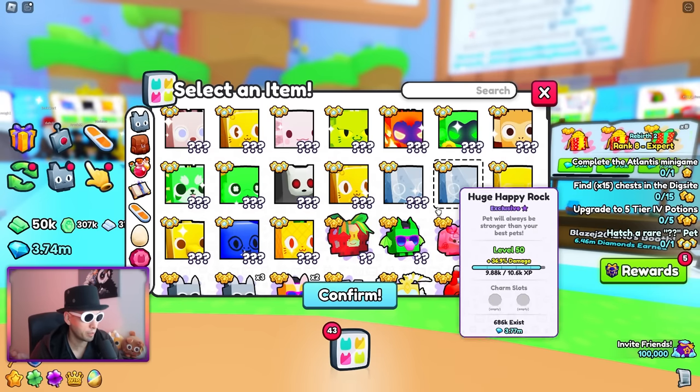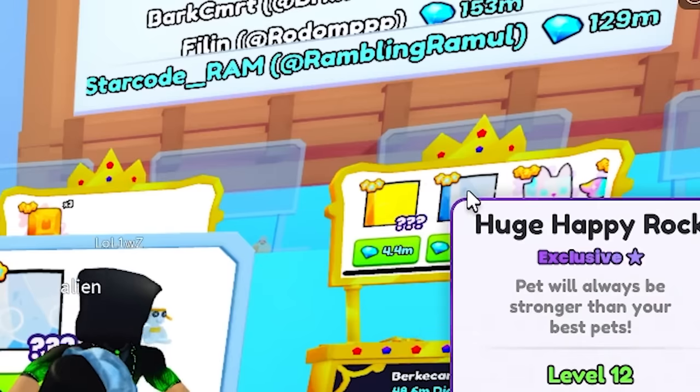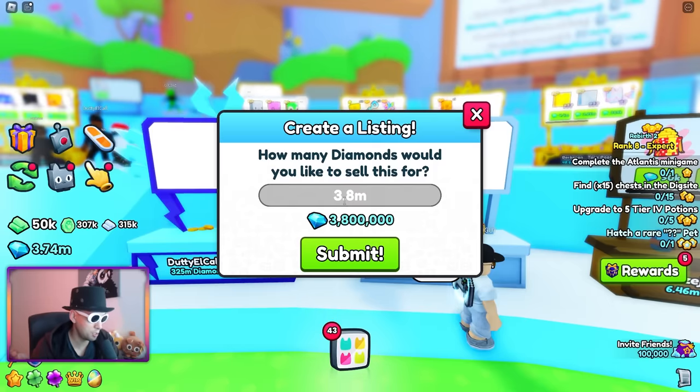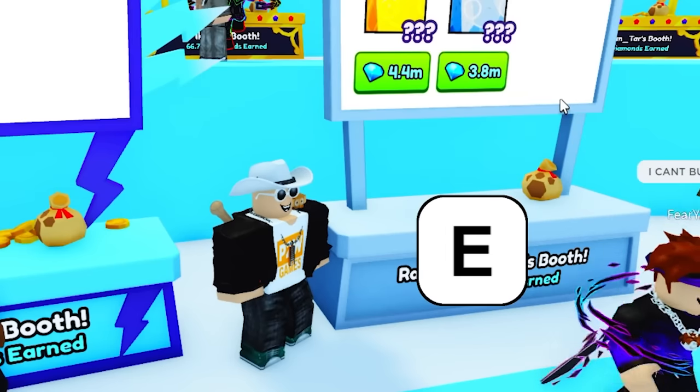Let's do the Huge Happy Rock — 3.6 million. Yeah, 3.85 million. Let's change it to 3.8 million. See anything you like? I can't buy it. Rip.